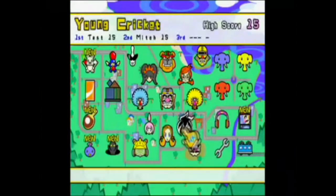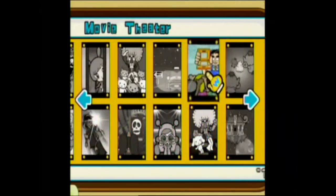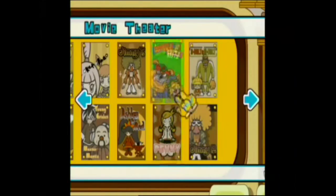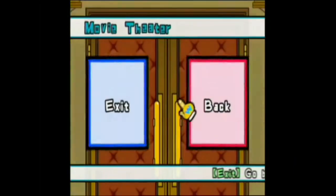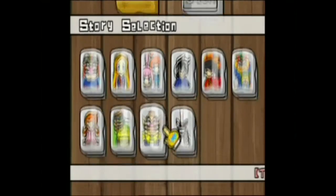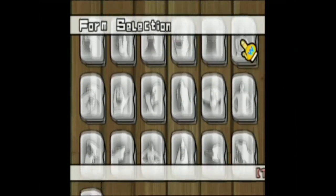Next is the Movie Theatre, which has the cinematics of the whole game — the introductory posters of all the characters and the animations of each character. Then we've got the Temple Form, which holds all the microgames you've played so far so you can replay those. You can select them by designated character or by designated form — it's a pretty good way to play.